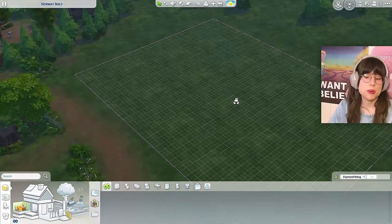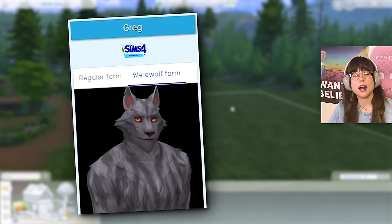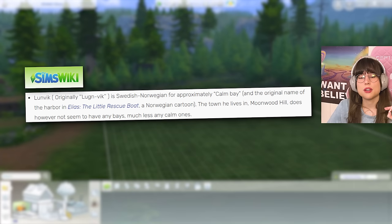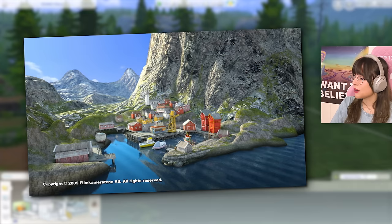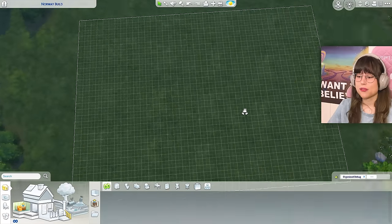Here we are in Moonwood Mill, the most Norwegian world of them all. We even got that Greg guy with the surname Lundvik, which oddly enough is a town in a Norwegian kids' series — a boat called Elias where the town is called Lundvik. Anyhoozles, let's build our first house.